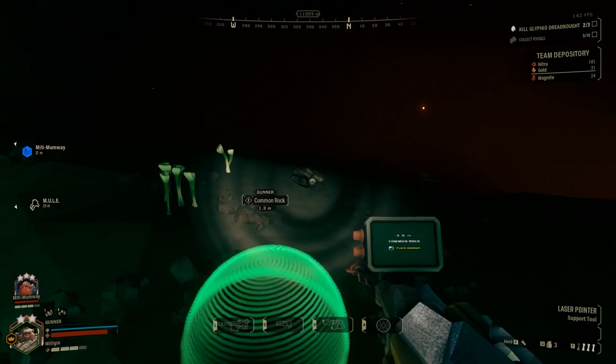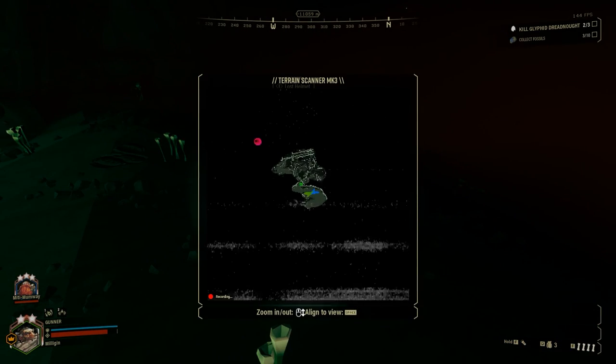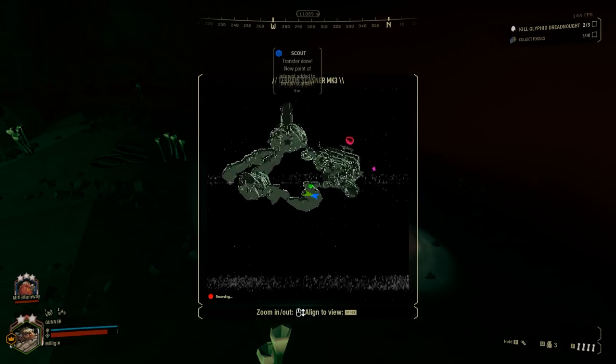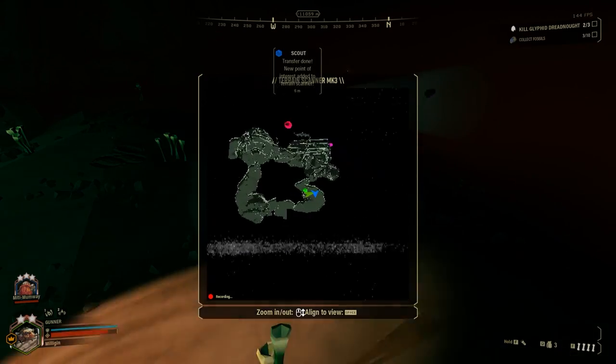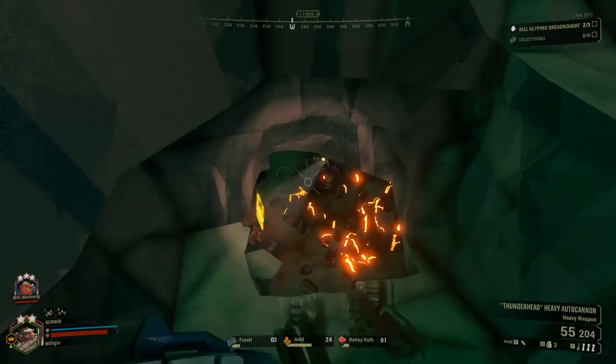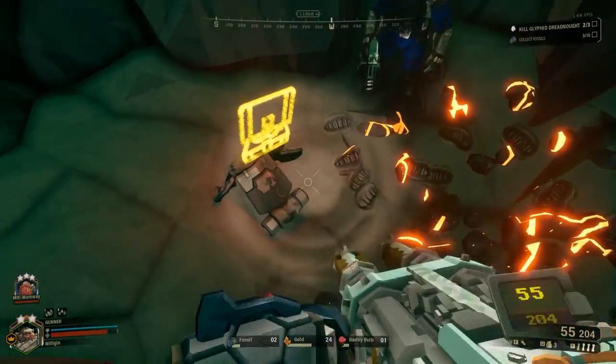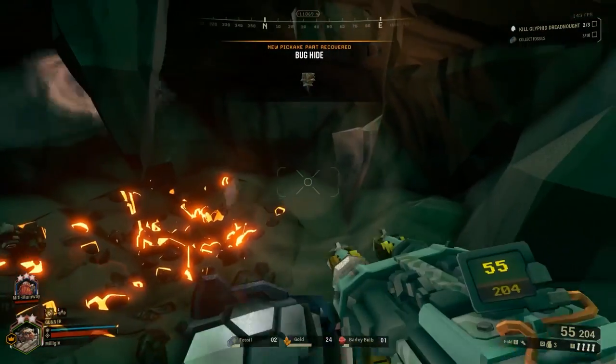The Lost Pack event can be triggered once you stumble upon an abandoned helmet within a dive. Once you or a party member interacts with the helmet, your map will be updated, displaying a pink node somewhere in the cave system. Digging through the terrain at this location will reveal a small pocket containing minerals and a lost pack. After interacting with the pack, a new armor paint job or pickaxe customization will be added to your collection.